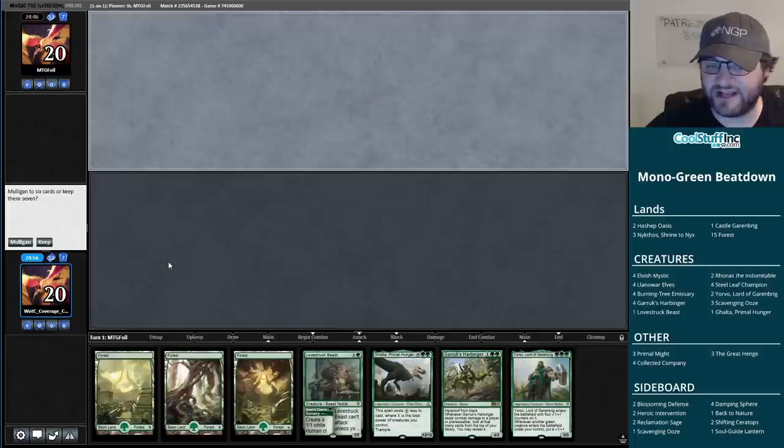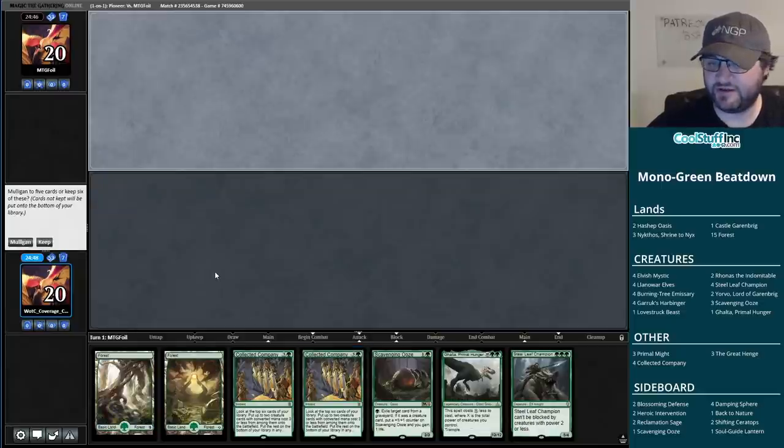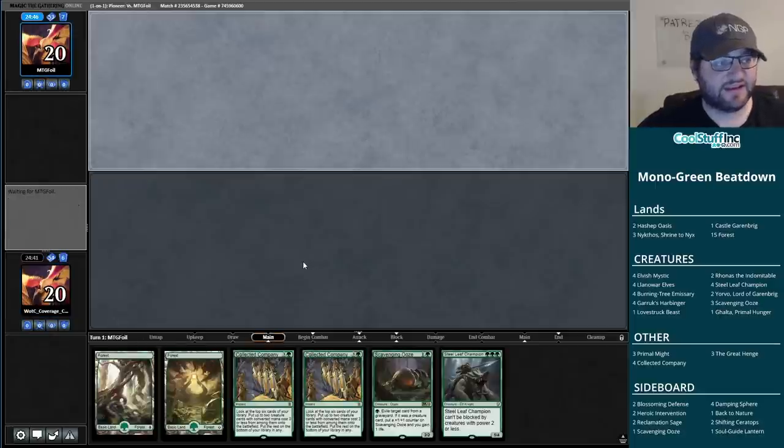Mono Green Beatdown. I think this is a mulligan because with no one-drop and just this to play for the first two turns, that doesn't seem quite good enough. I don't know that this hand is honestly much better, but we can throw the Galta away, and at least this hand, if it gets up to four mana, is going somewhere.